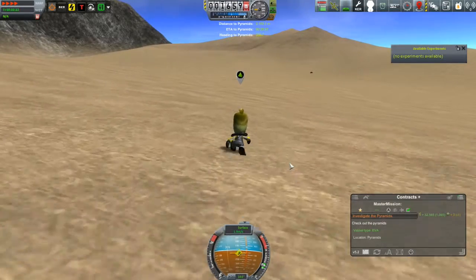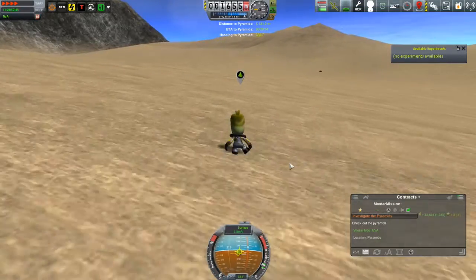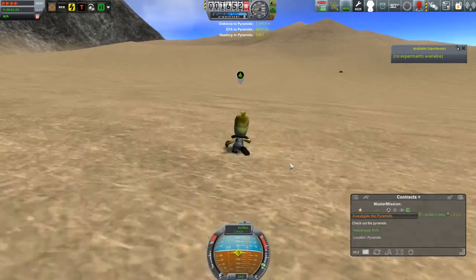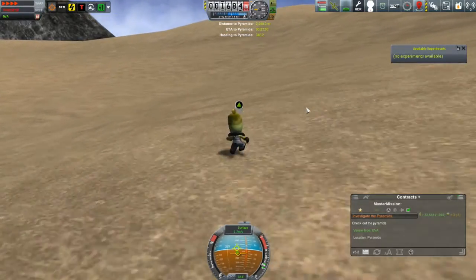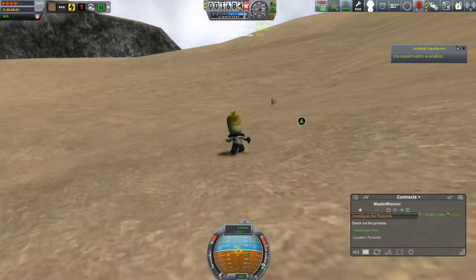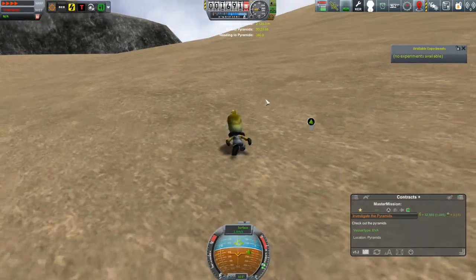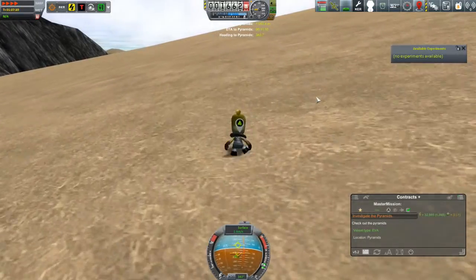It's a bit of a jog to the pyramids, but I've got a couple of mods helping me out. The Waypoint Manager mod is still working even during EVA — it's giving me distance, estimated time of arrival, and a heading. And notice the nav ball is staying up. Normally with EVA the nav ball disappears, but I don't know why KSP makes it disappear — it's incredibly useful and completely reasonable to assume our Kerbals have a compass. That's thanks to the EVA Enhancements mod.